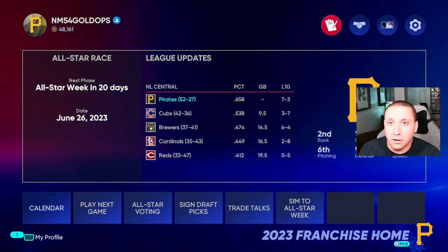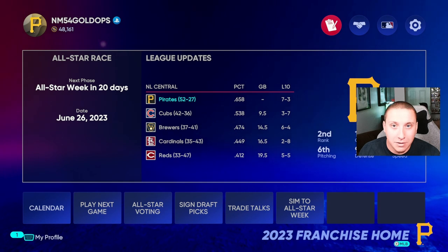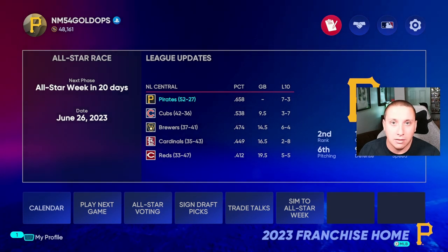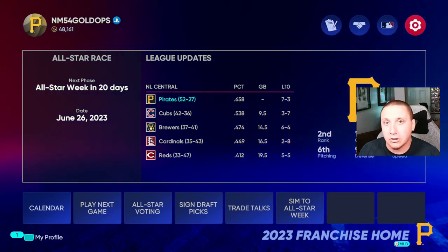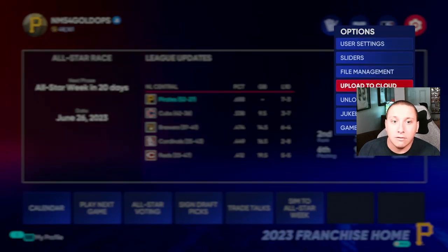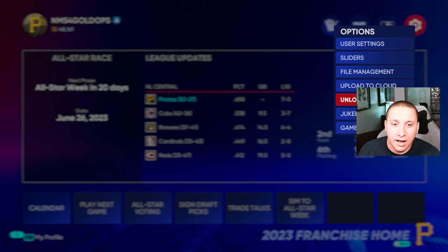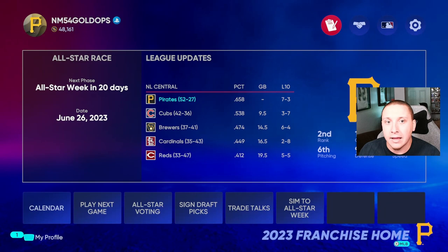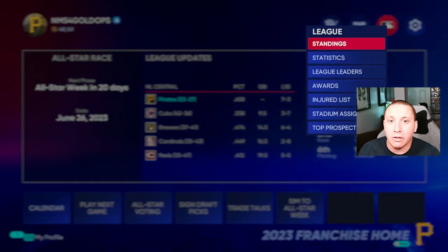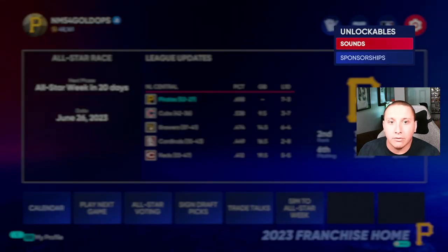First and foremost, we have to talk about what sponsorships are and how we can access them within the game. They're actually a little bit difficult to find — they're not one of the things that's straightforward in the menu system. You're going to have to go to the top right-hand corner where it looks like you would be going to your settings, and then scroll down to unlockables. It's a bit of an oddity — it's not related to your budget or any of your other tabs.